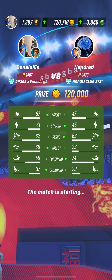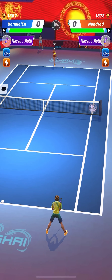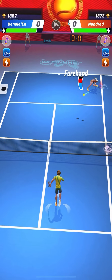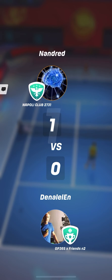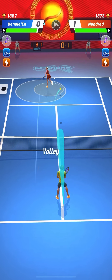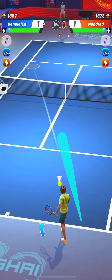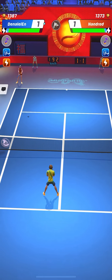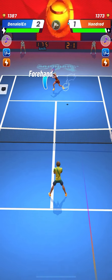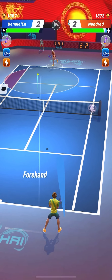Let's watch now a match between Denali-N versus Nandred with a decent serve and strong forehand. The serve stat of Nandred was superior to Denali-N's agility, and the forehand of Nandred was much higher than the volley stat of Denali-N. But the good thing is that Denali-N's serve stat is pretty higher than Nandred's agility, so he can rely on his serve to put Nandred in a difficult position or to even serve plenty of aces.